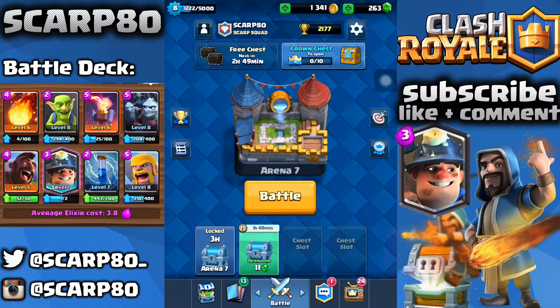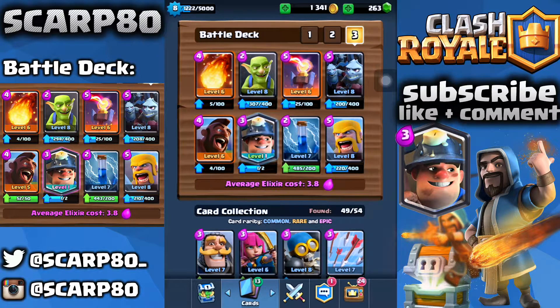What is up guys, Skirp80 here, and today I am bringing you what in my opinion is the best miner deck. Perhaps you have just unlocked a miner, and I'm going to tell you one of the best decks I have found on how to use this guy. You can see the battle deck on the right of the screen and in the center. It consists of the Fireball, the Goblins, the Inferno Tower, the Minion Horde, the Hog Rider, the Miner, the Zap Spell, and the Barbarians.